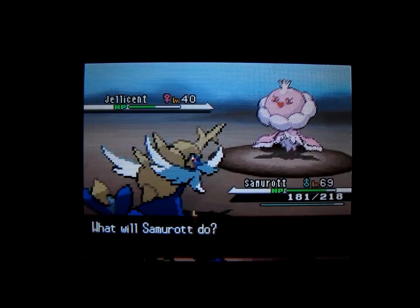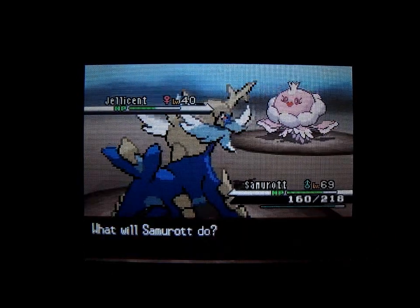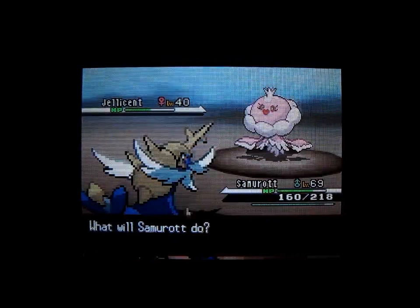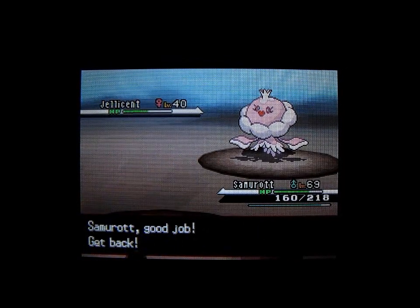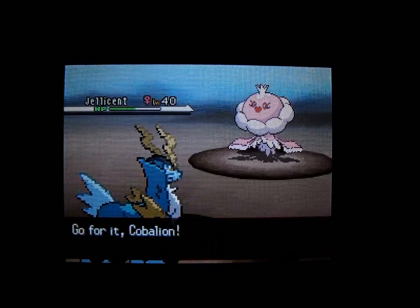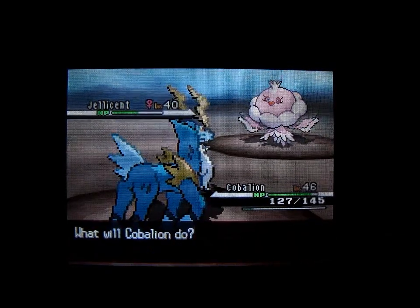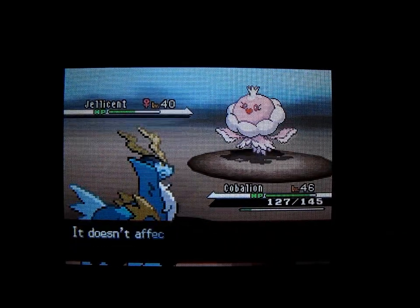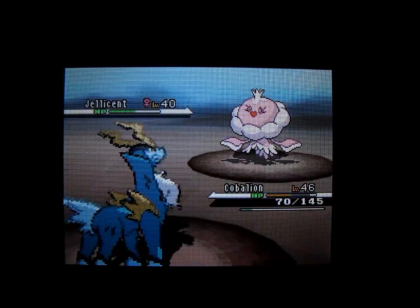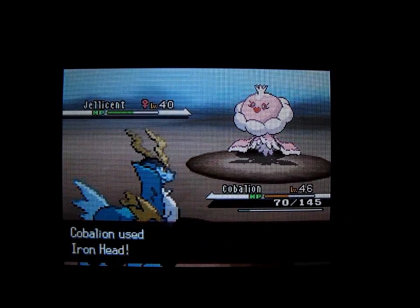I'll give it one more go with Revenge, see if that does anything. Nope, so I'll have to put in Cobalion and use Sacred Sword. That's one bad thing about having all the Pokemon in your party that have HMs — you don't really have any other strong Pokemon. I didn't train any of those Pokemon with HMs on them. Sacred Sword doesn't affect Jellicent either, so this is just like Frillish. We'll try Iron Head. There we go.